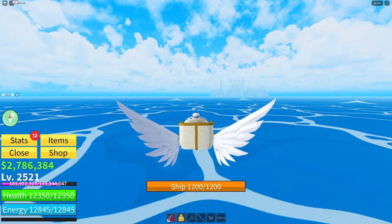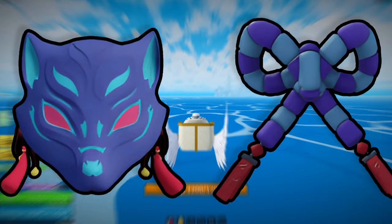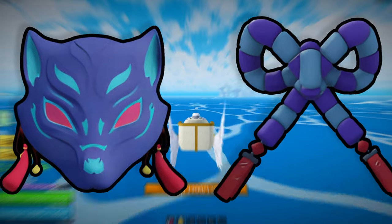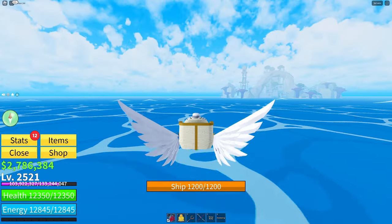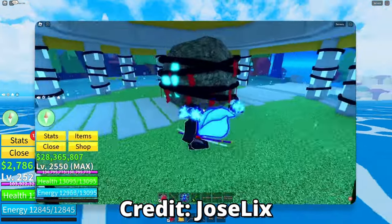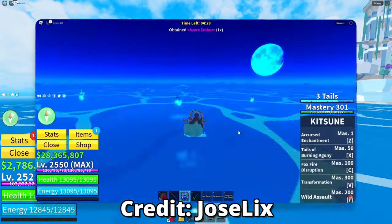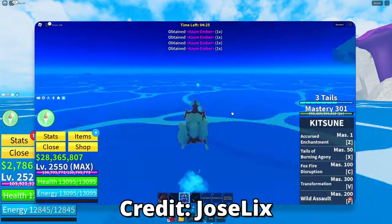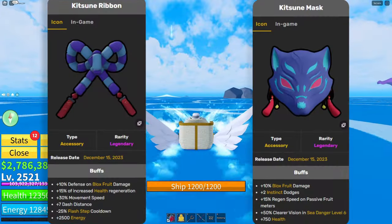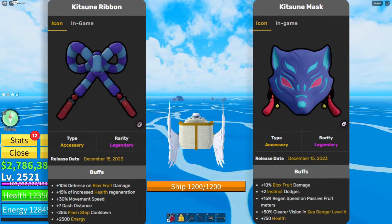For these last two accessories, the Kitsun Mask and the Kitsun Ribbon, I don't know much about them since they are pretty new. I'll be going off facts from the fandom page. First, you'll have to find the Kitsun Shrine, which only spawns during a full moon in danger zone level 6. When it spawns, you'll have to collect 15 or more fox embers. Once done, turn those in and you'll have a chance at getting one of these two accessories. I'll let you read the stats since they are really long.